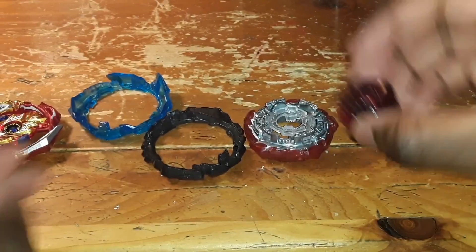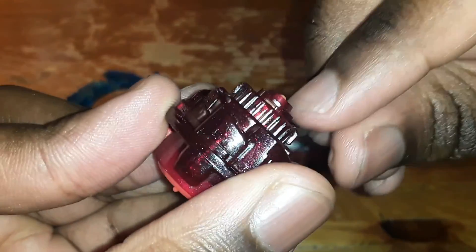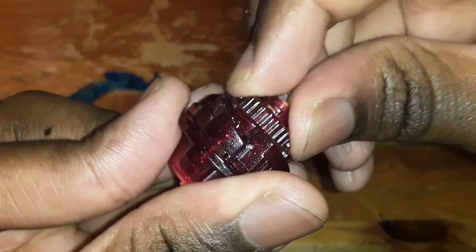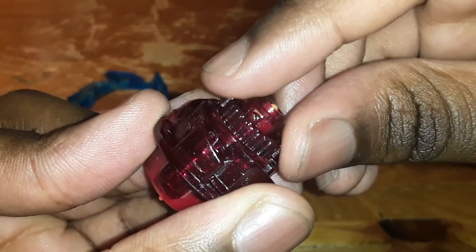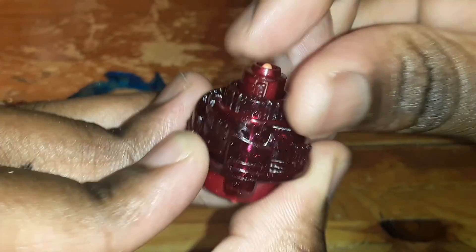First off, we're gonna start with the Dimension Dash driver. Dimension Dash can change its height if you turn this dial. Right now it's in the shortest height. Now it's in its standard height, so it's about as tall as the average driver for Burst. Now it's in its tallest height. If I turn it a little bit more, it's even taller than that.